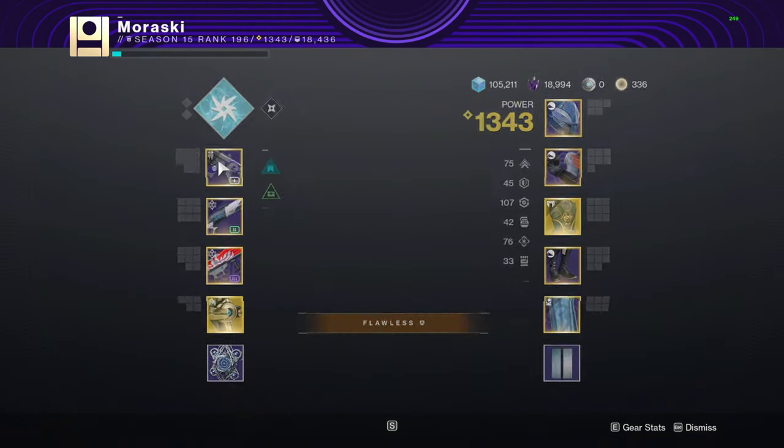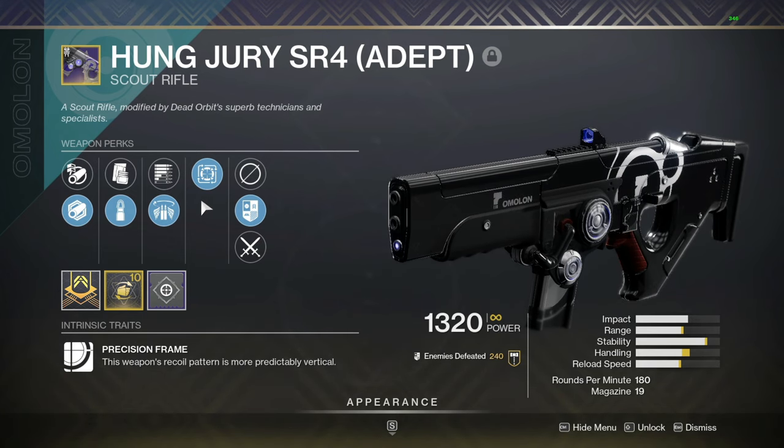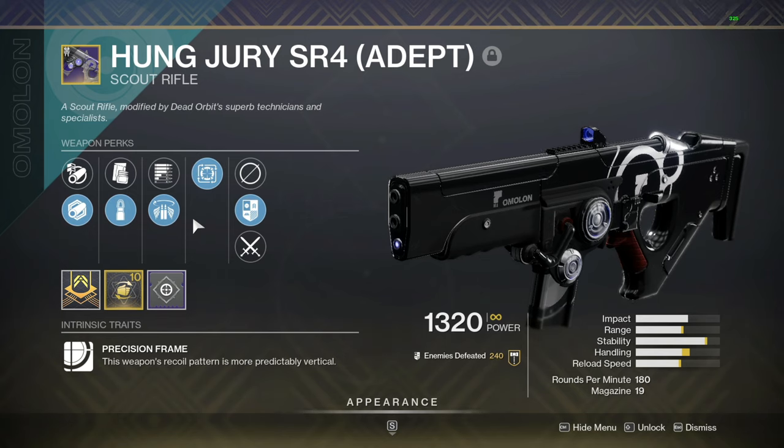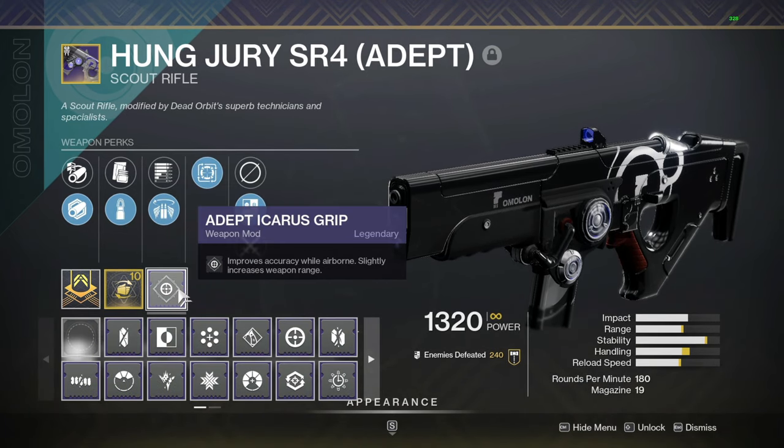If we take a look at the stats on this thing, it has an absurd amount of stability on it, and that is completely due to these two perks: Polygonal Rifling and Seti Rounds. I don't have a god roll. I don't really know what you would want on a scout — you wouldn't really need range because it's a scout rifle — so stability is probably the best option. For a scout rifle, I'm just throwing on Adept Icarus for a little bit more range.